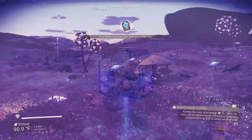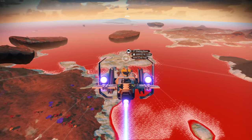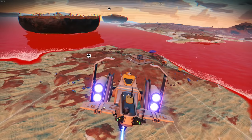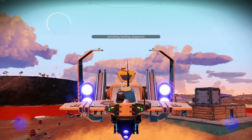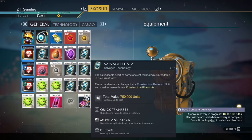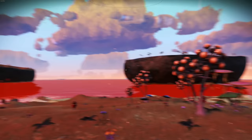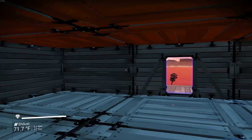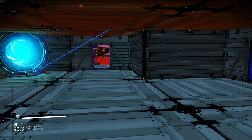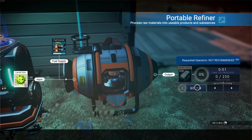I collected some things off-camera — I thought I was recording but I wasn't. Basically I found two bases and got larval cores. We ended up with 15 pieces giving us 72 salvage data and 20 larval cores. The salvage data was actually not that hard to find — I was getting them in batches of two to five. Now let's turn those larval cores into nanites.